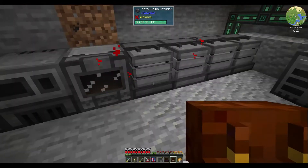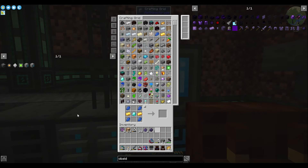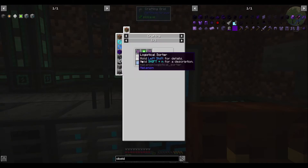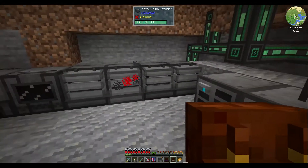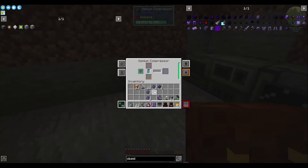Did you run out? Nope, got them done. Now let's go back through — I need to make two of these. One, two. And then we need to make a robot. One, two of those. And we need an Osmium compressor, the refined obsidian dust. We need two of those — two right there, that's good.